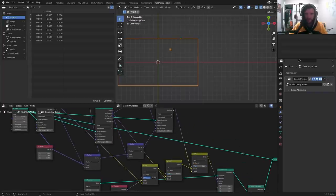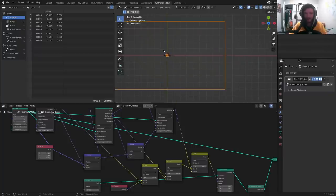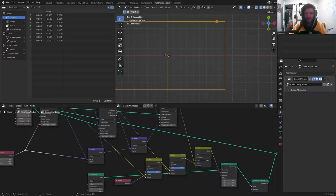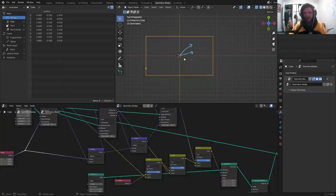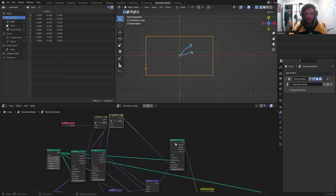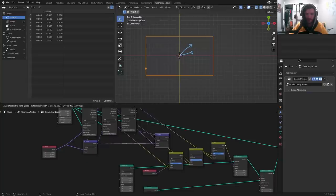So we have our particle — just a point with a sphere instanced onto it — starting in the middle, raycast, raycast, raycast. All of this is dependent on our original direction vector that we can change. If I change the vector to something like (1, 0.5, 0), now it goes in a different direction and you can see the bounces. If we want another collision we just repeat the process: another raycast, another reflection node, nothing special.